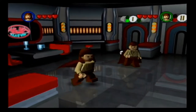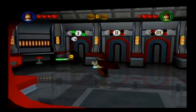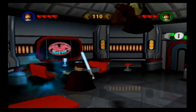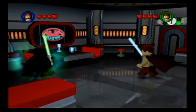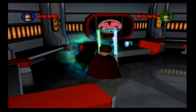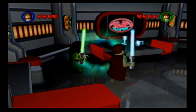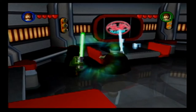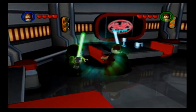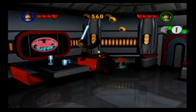We can move around. We got our lightsabers that we can use. We can jump, we can double jump, you can use the Force. Like, the bench right there has both green and blue light emanating from it. If it's green, because I have a green lightsaber, that's signifying me, so I can move it. And as you can see, it drops money — silver money.